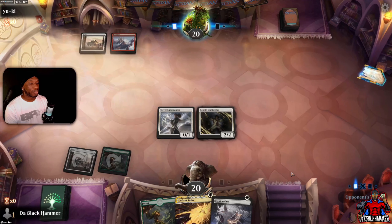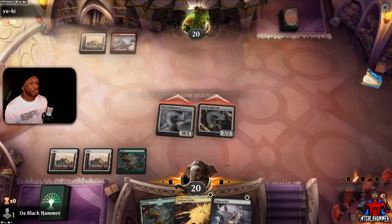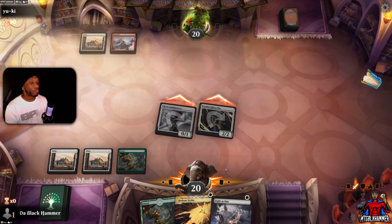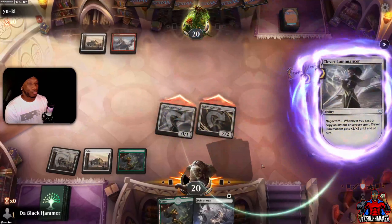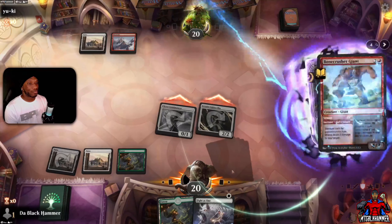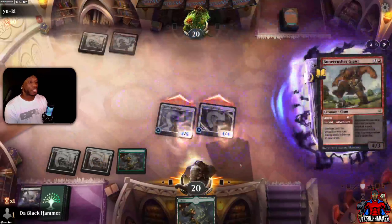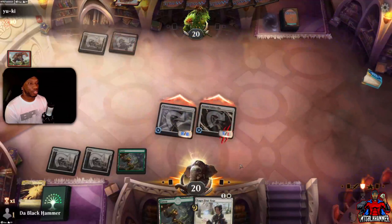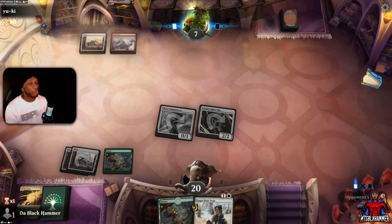Ooh, do they got burn spells? That's always scary. I probably should have kept a white mana open. Let's swing in. Come on, use a burn spell — that would be nice. He's holding priority with something. There it is — let's drop this here. Now he wastes the card. Beautiful. 13 damage turn three!